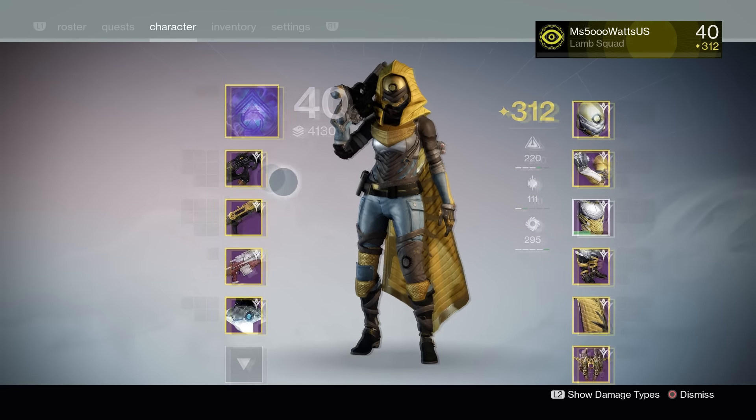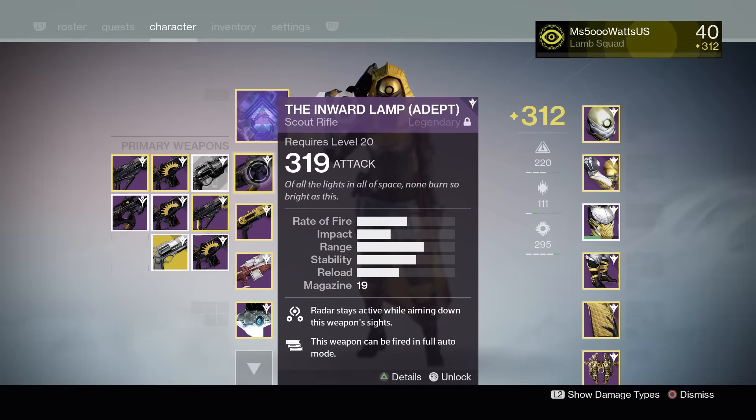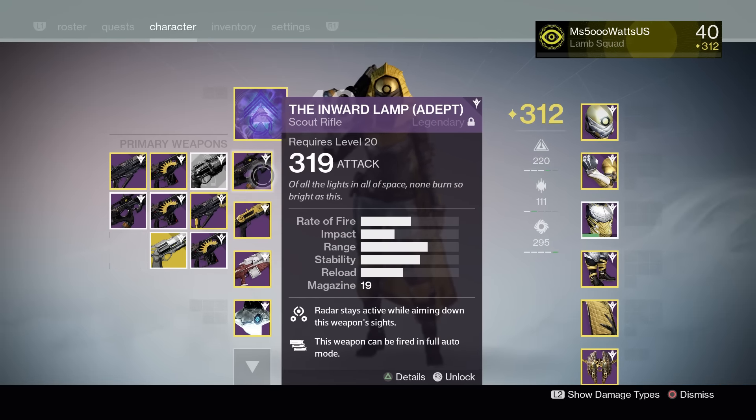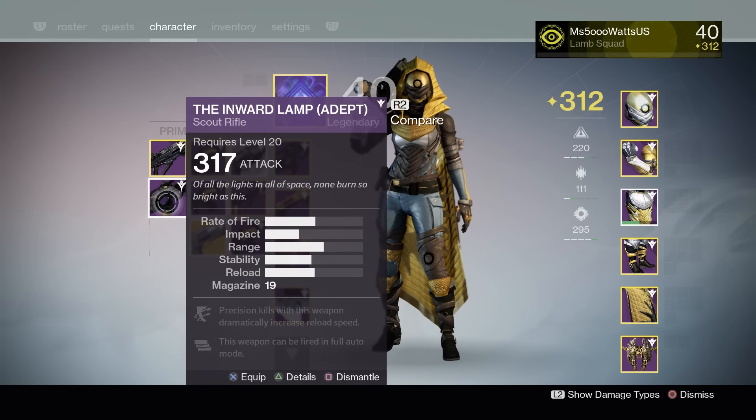So let's kick this off with weapons. From the lighthouse I got a 317 Inward Lamp with Outlaw. I do already have one with 319 and Radar Stays Active, Third Eye, so I definitely prefer that one. But this is going to be really good infusion fuel for a lot of my weapons, so that made me happy. 317 is an awesome drop.